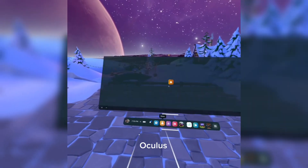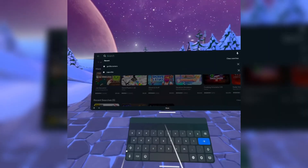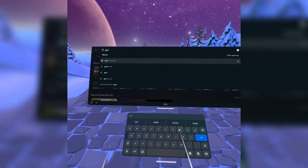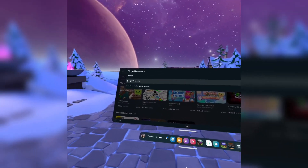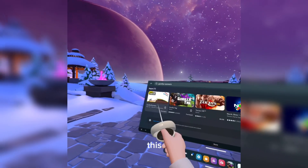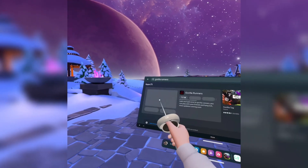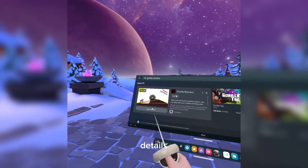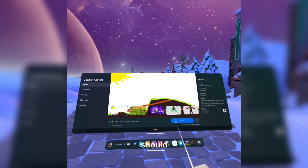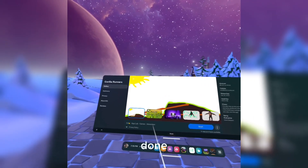The first thing you want to do is go to the Oculus Store. Go to the search bar and look up Gorilla Runners. It should look like this and it should say App Lab on the title. Press View Details. Then it should say Get, Install, or Download or something like that right here, and then you can launch it once it's done downloading.